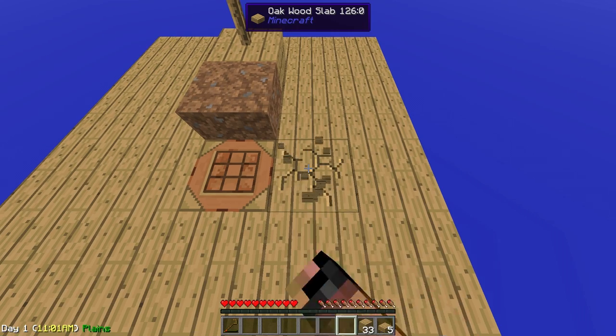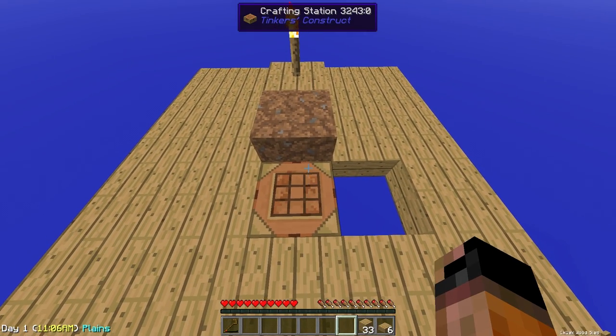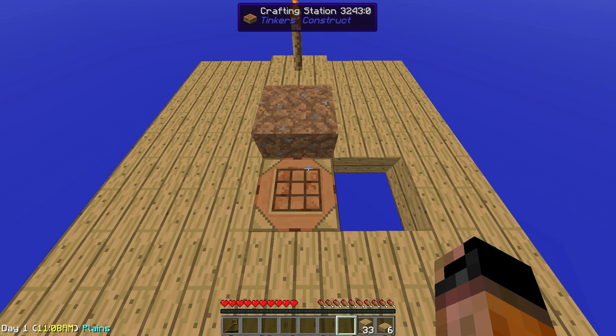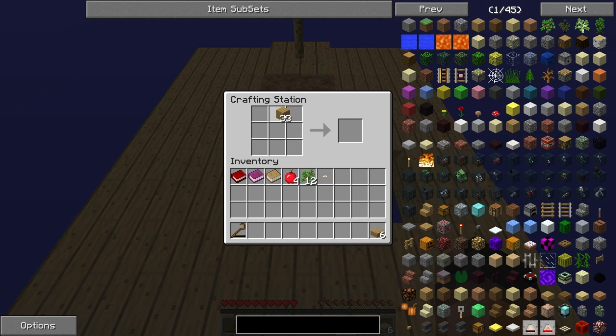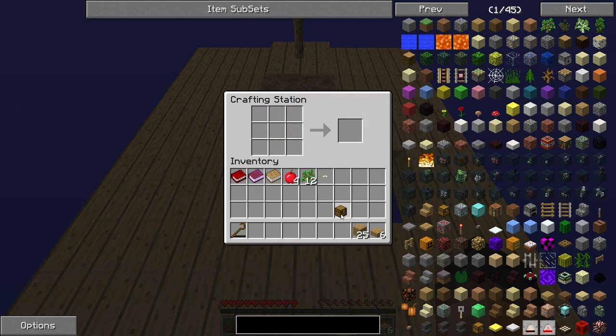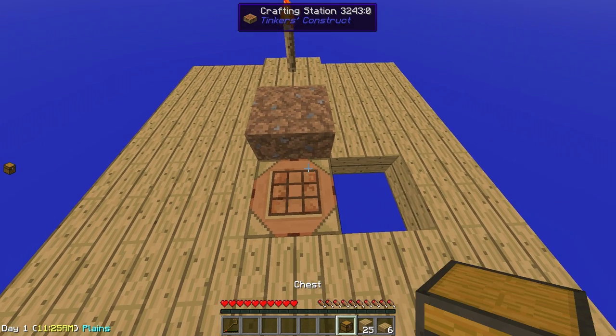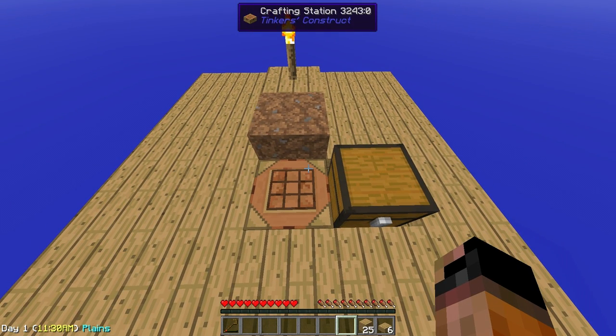Now I want to remove this other slab — I didn't lose it either, just don't forget to press shift, that's very important. Now what I want to do before replanting my next tree is make a chest. Everybody knows how to make a chest: 8 wood planks in this shape. And I want to place my chest next to the Tinkers' Construct crafting station.